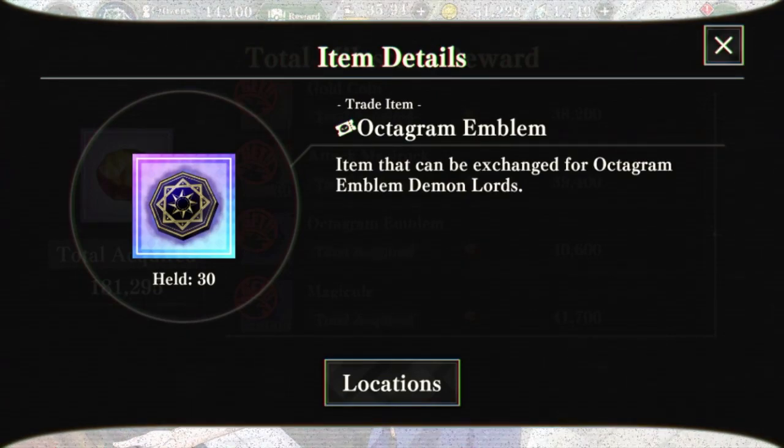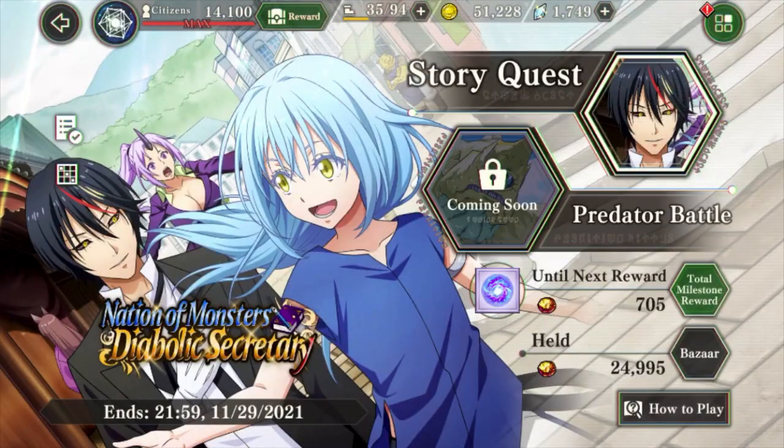This item can be exchanged for Octogram Emblem Demon Lords. This event has currently given us only 30 of them. We don't know if other patches of this story quest will give us more, but at the moment it's 30. I speculate that every event going forward will give us 30 — if there is any further news regarding future patches of this event, I'll let you know.